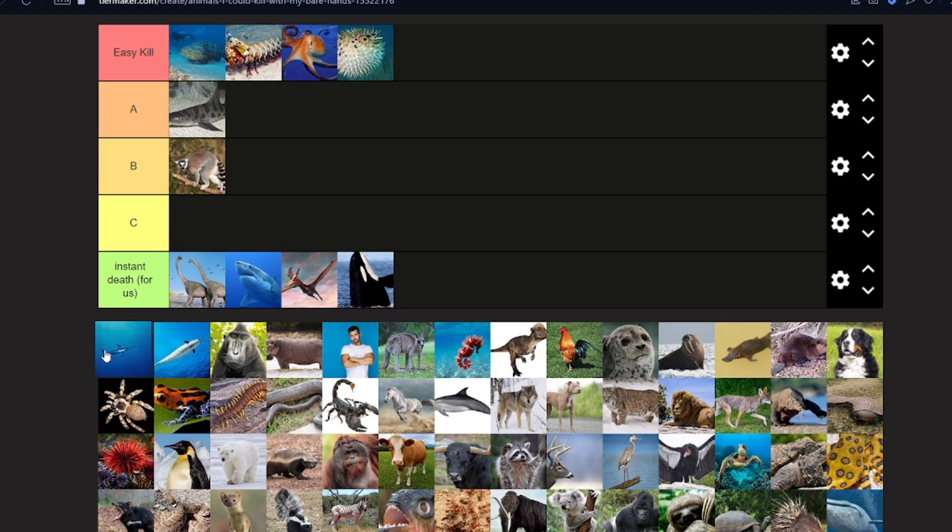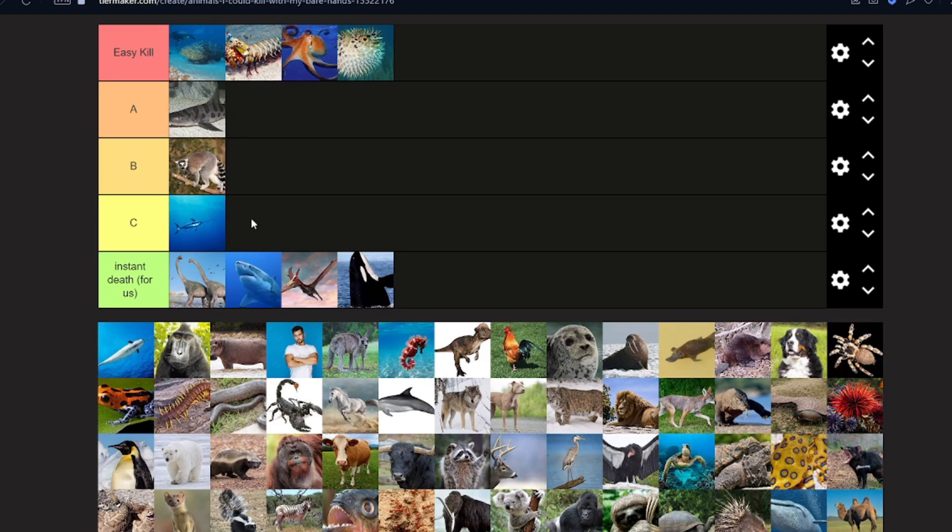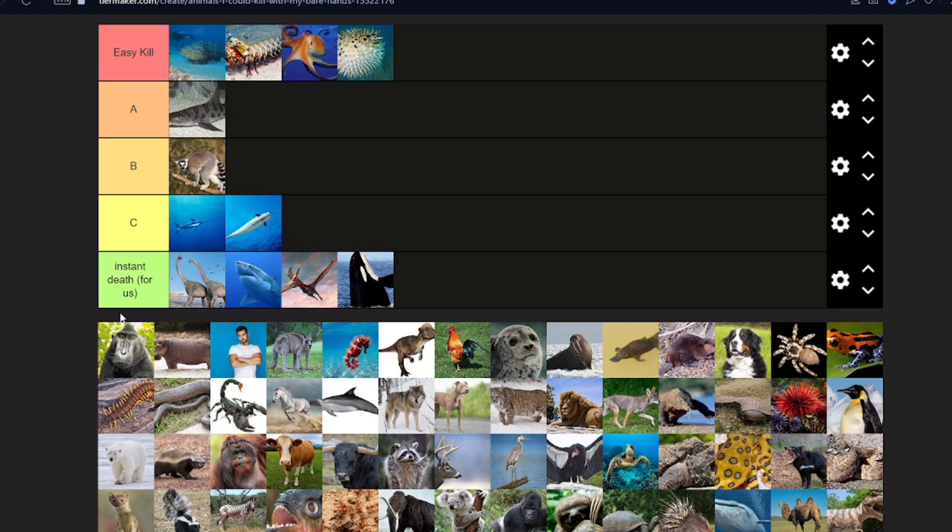What's the difference between these? Oh, this is a swordfish — he can impale you! I'll put it in C because there's a chance we might be able to kill it. A narwhal — they're basically the same, though the narwhal might be bigger. Now this type of monkey — I don't know what it's called — this is either instant death or C. If the lemur's a B, then this is C or instant death.